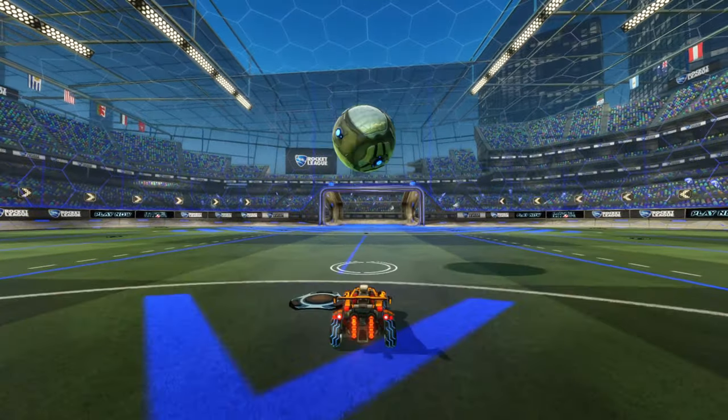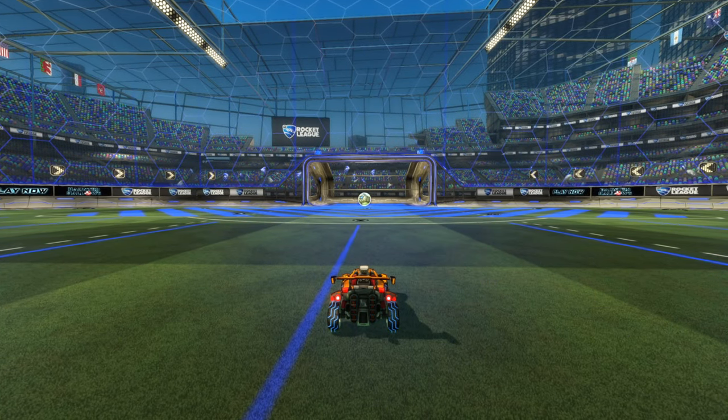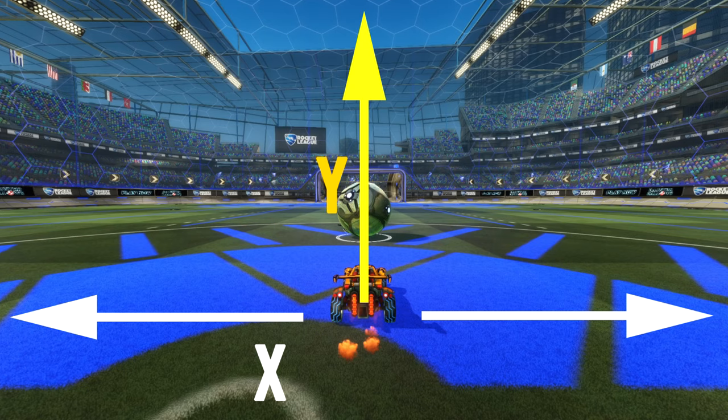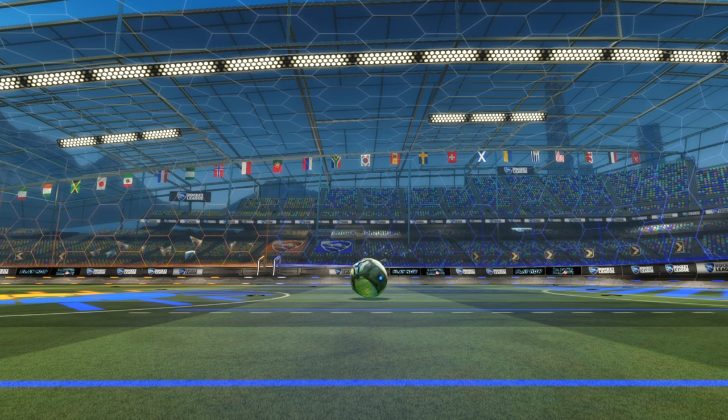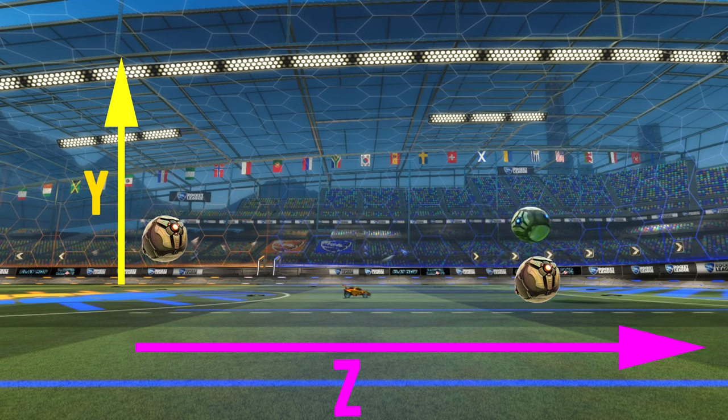We can break every shot in Rocket League down into three individual dimensions: X, Y, and Z. Let's say X is side to side, Y is up and down, and Z is forward and back. For example, on a normal shot the upward and forward movement can be divided to look like a ball bouncing straight up and a ball rolling on the floor. These individual dimensions act independently of each other and can be added together to get the arc of the shot.